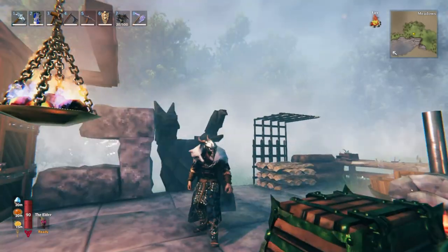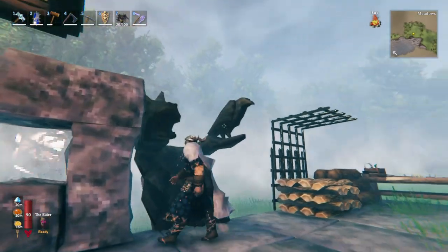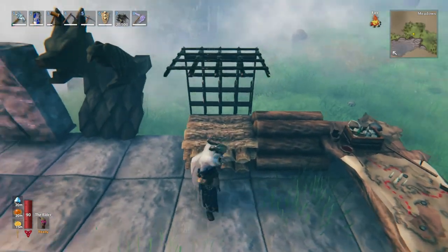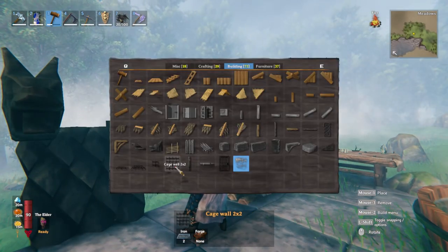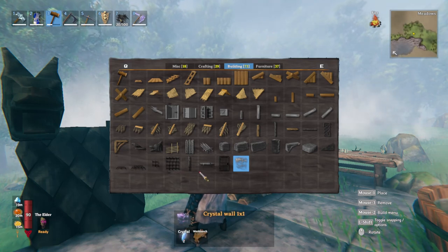At the end of the video you can see there's a wolf head and a raven decoration. You've also got new stacking for things like coal, fine wood, and core wood. There are now parts for gates, so you can build proper gate walls, and lots of small pieces such as one-block sections.